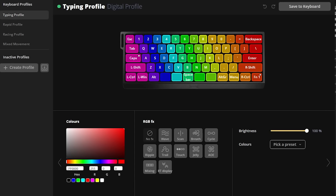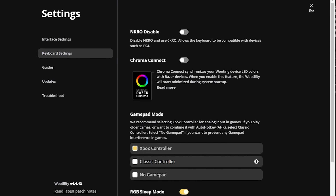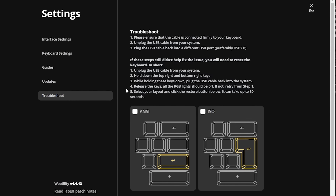So once you open the Wooting software, it'll look like this basically. In the settings, you can change the language and the interface. There's keyboard settings like N-key rollover, Chroma Connect for Razer devices, even a gamepad mode if you have an Xbox controller. There's an RGB sleep mode if you don't want to burn your eyes at night. And if you have an ANSI versus ISO layout, it'll look like that.